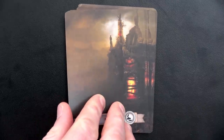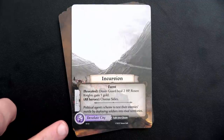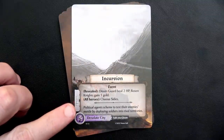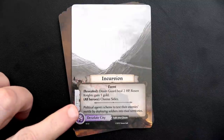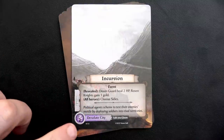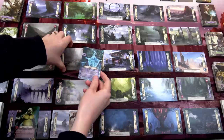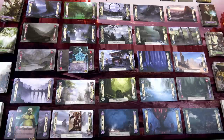That was the end of our second round - super quick thanks to what we did with that Phoenix. Our next night card is the Incursion. This is Badlands - we need a plains card for a plot. It says revealed: Doom Guards heal two HP. That's us, so we'll gain one HP - up to a maximum of one. That means we'll have four actions. All heroes can choose sides - I'm staying with the Doom Guard. We also have to remember the Desolate City will flip to gloom, which is where we have that quest.